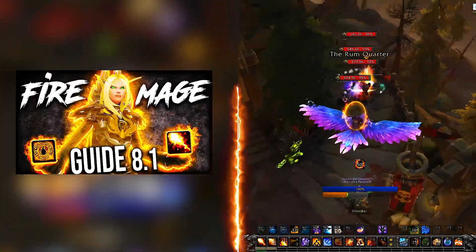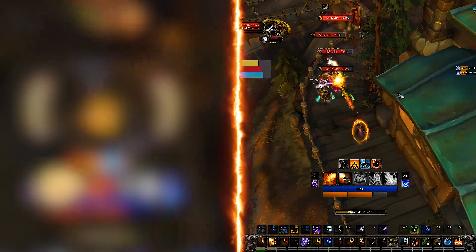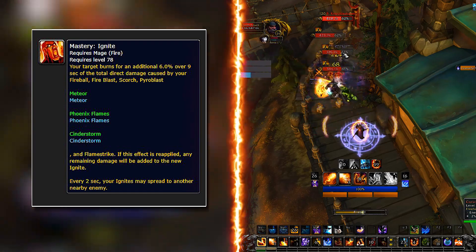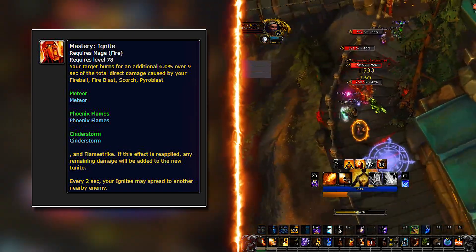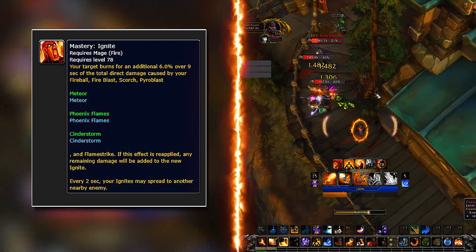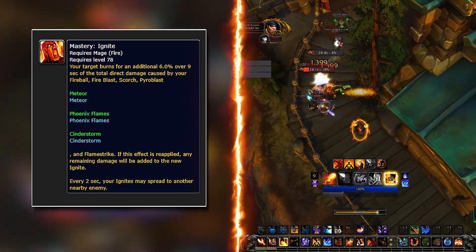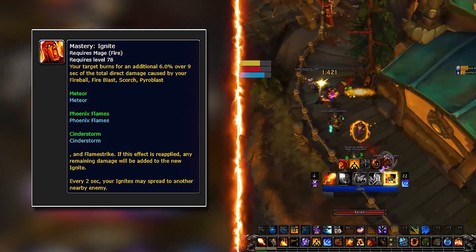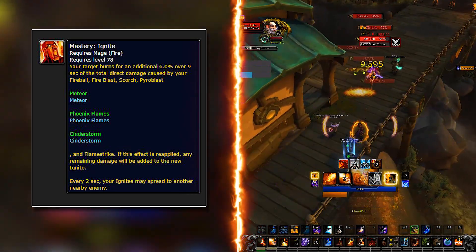I went into details about Fire Mage mechanics in the single target video, but here I would like to talk a bit more about Ignite. Ignite is our mastery and acts as a dot on our target when we hit it with some of our spells. Each subsequent spell reapplies Ignite and adds its damage on top of the remaining one. This means that the more you hit and crit your target, the bigger the Ignite dot becomes, and the important part is that Ignite will eventually spread to nearby targets. This is a big AoE damage output — if not the biggest. The more mastery you have, the more it's worth it to just cast Pyroblast instead of Flamestrikes for bigger Ignites.